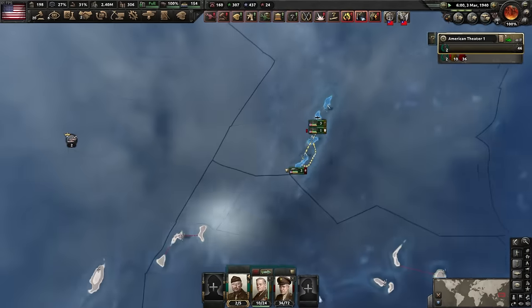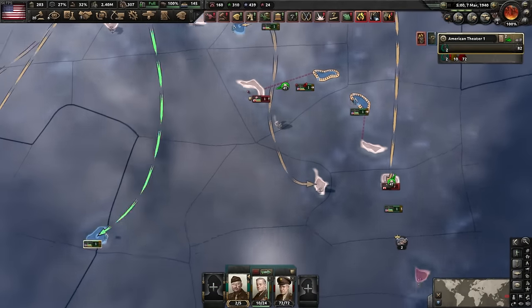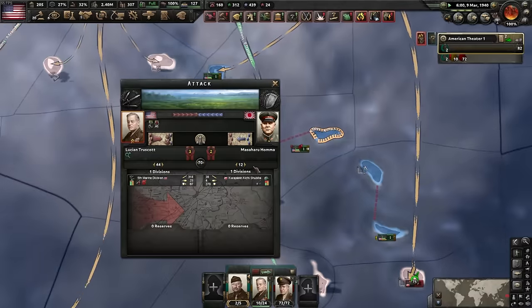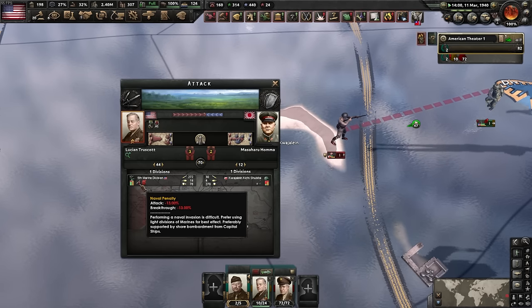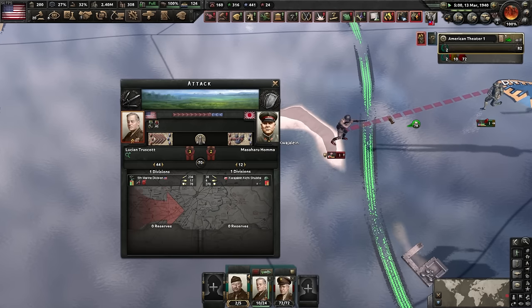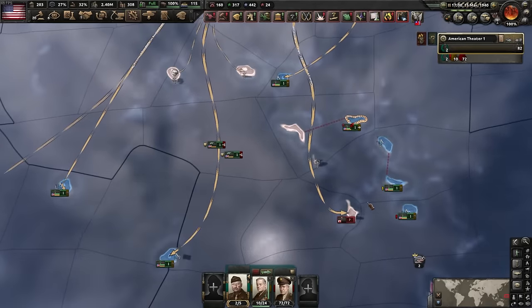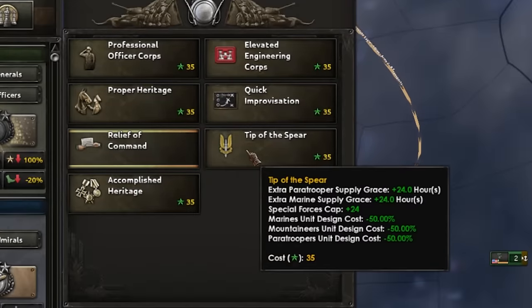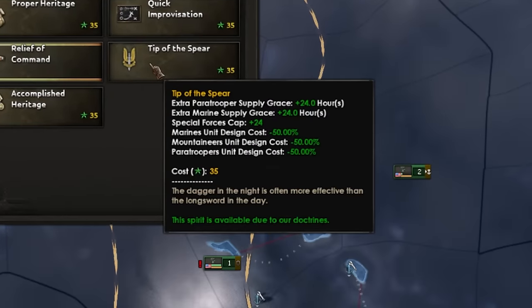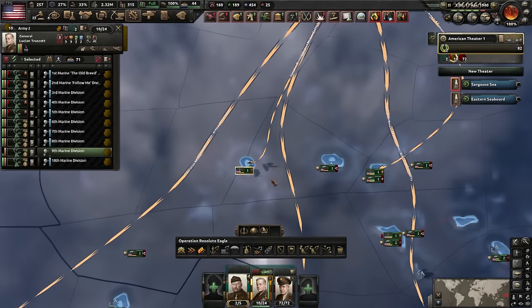The moment our marines arrive, we dumpster the island defenders. The south islands fall too, and we mop up the connected islands — a little island hopping. The amphibious penalty is relatively small, and remember we have artillery battalions in these divisions. The damage output is massive. Normally I avoid island hopping but right now it's working beautifully.